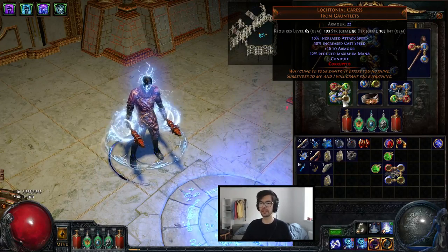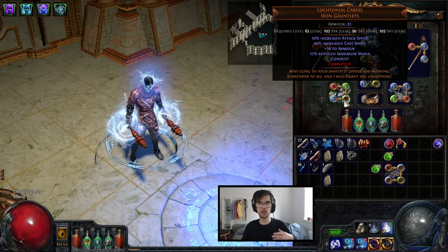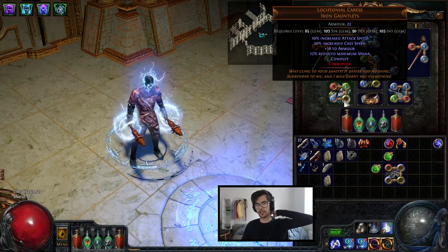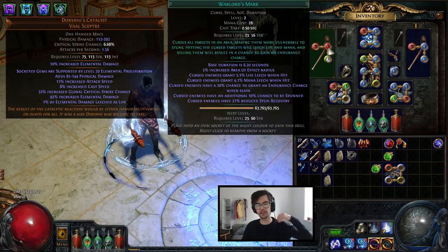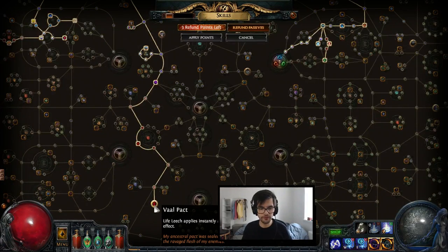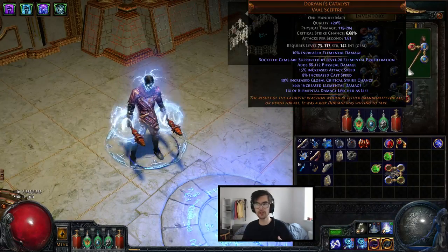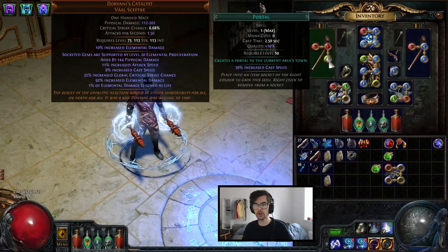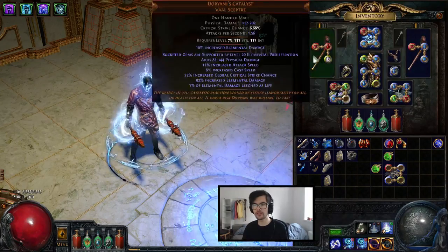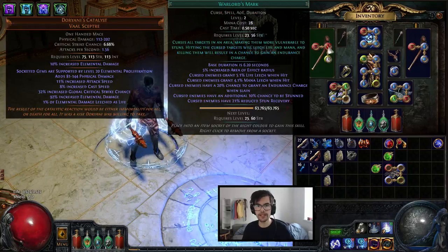One thing that's very dangerous for this build is reflect. As you can see in the video, I went quite low on reflect at one point — it was a curse-immune map, so our curse damage-taken Warlord's Mark did not go into effect. With this build I have Vaal Pact. There are a lot of different ways you can deal with reflect. The way I deal with it is that I have double Doryani's — Doryani's Invitation gives me 3% cold leech and 2% lightning leech because it applies to both cold and lightning. I also have cast and damage-taken Warlord's Mark.